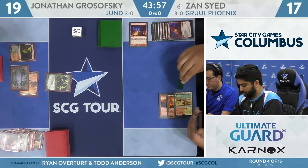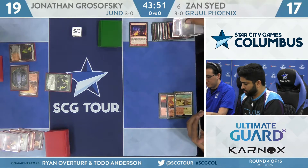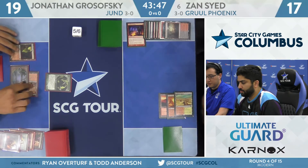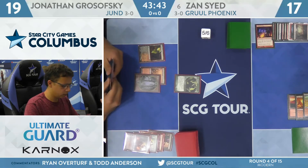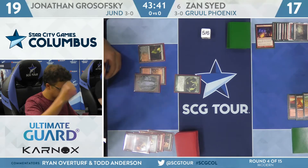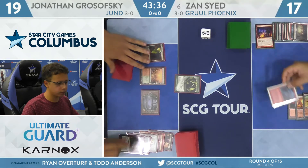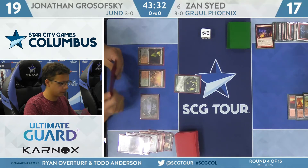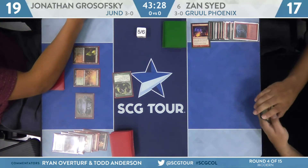A couple of white-bordered cards — got to be Bolts. Lightning Bolt and Bloodstained Mire will be discarded. This is a classic case of Zan just drawing one threat and it being dealt with immediately from Grosofsky's side of things. Not a whole lot he can do — he's kind of spinning his wheels and not really applying any pressure. Grosofsky's still at 19 life. Zan basically out of cards in hand.